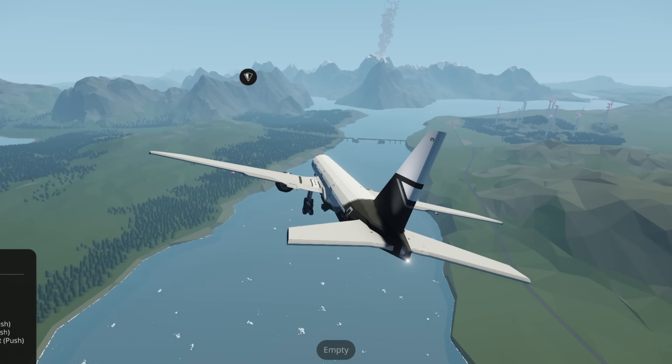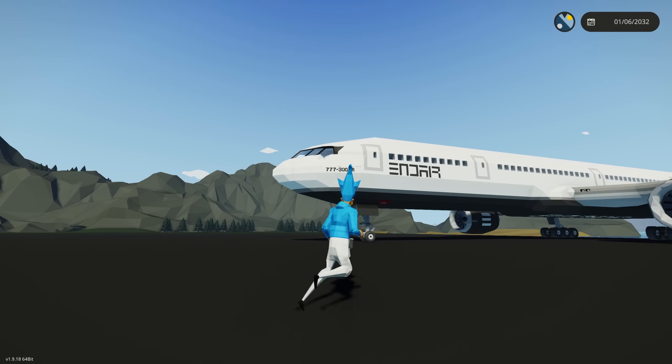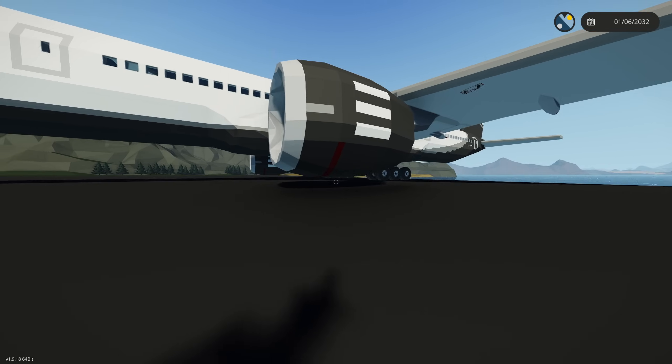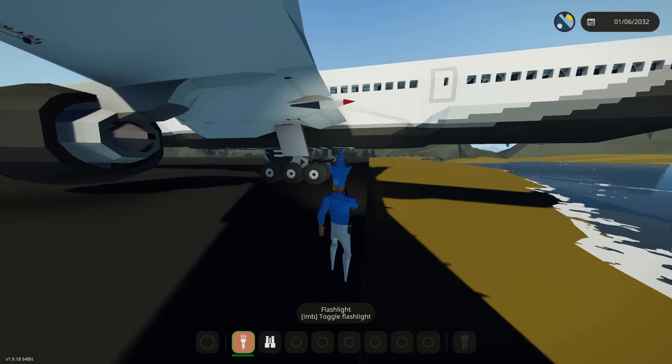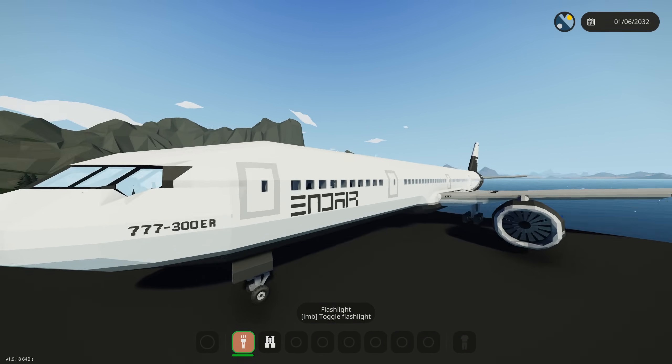Here we go — water landing in this ginormous plane, what's gonna happen? I maxed out my company's credit card and bought a triple seven. This is one of the largest planes in our fleet. Look how close the engine is to the ground — that can get devastating real quick. We did our signature move and had the tail hanging off the edge into the ocean.